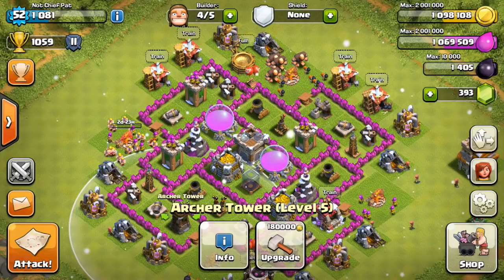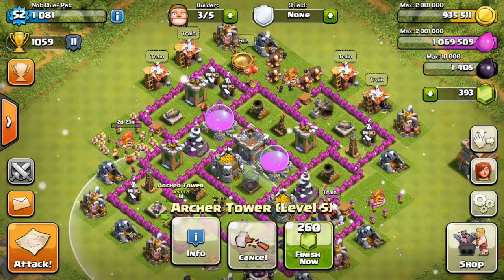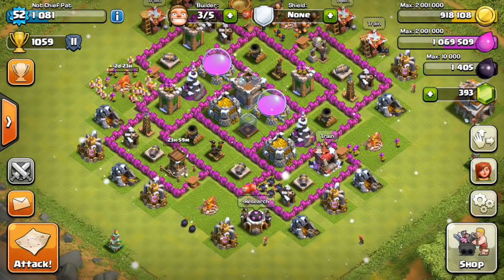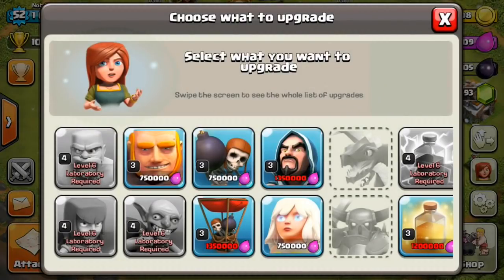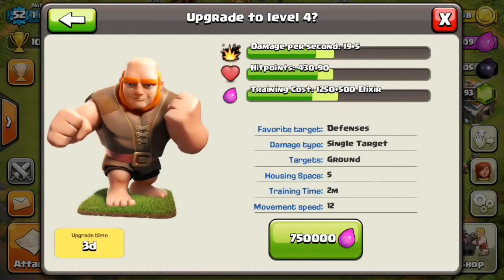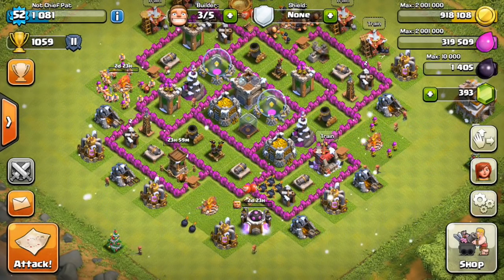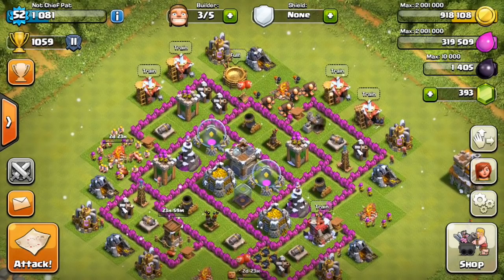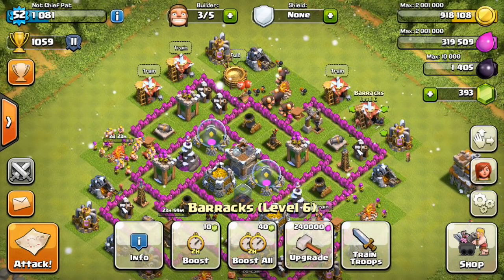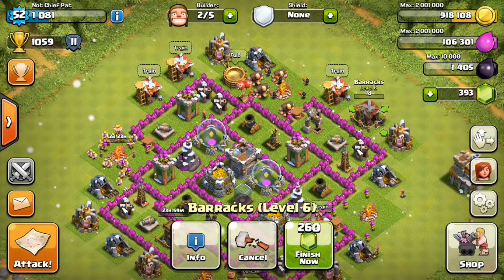The army camp is already being upgraded — I started that at the very beginning of the episode since I had the elixir available and didn't want to max out. I'm also going to upgrade that archer tower since it's relatively cheap. Looking at my laboratory, I have a couple of different upgrades I can do — it's really torn between the giant and the wall breaker. The wall breaker is pretty useful at level 4, letting me break through walls I couldn't previously, potentially going from 3 wall breakers down to 2. But overall I think the giants are more useful, so I'm going to upgrade those and then the very next upgrade will be the wall breakers. Barracks upgrading to level 7 — also pretty cheap, which is what we get at Town Hall 7.